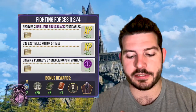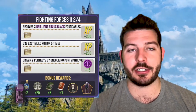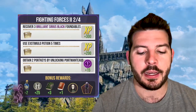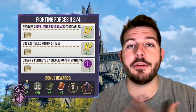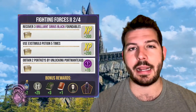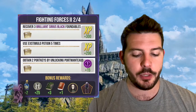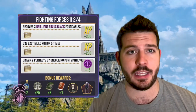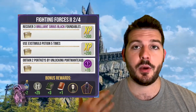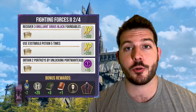Task two of four: recover three Brilliant Sirius Black Foundables — they may take a fair bit of energy but you should find three fairly easily. Use five Exstimulo potions — I'd recommend the basic Exstimulo potion since it's easier to get ingredients for. Also attain two port keys by unlocking them, so you'll need those three-kilometer port keys. The rewards are two Potent Exstimulo potions, some Hogwarts Family Foundables, three restricted section books, one spell book, and Creature.